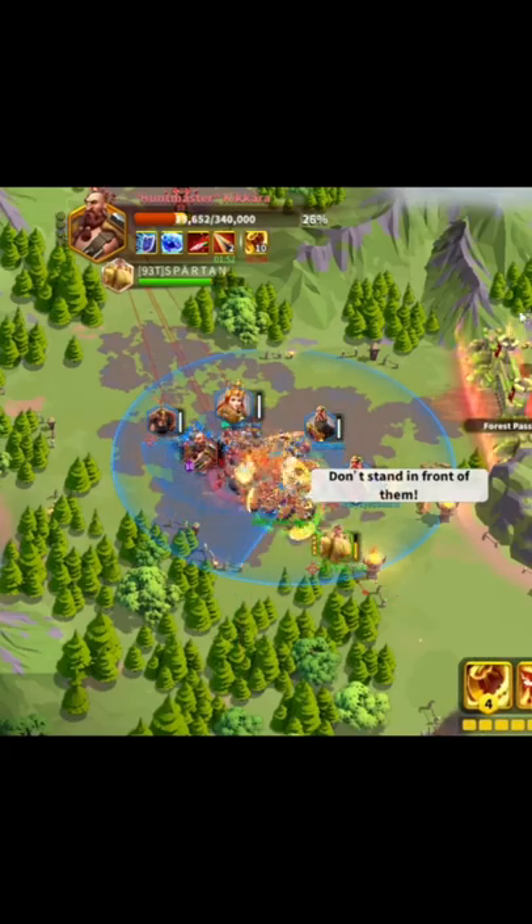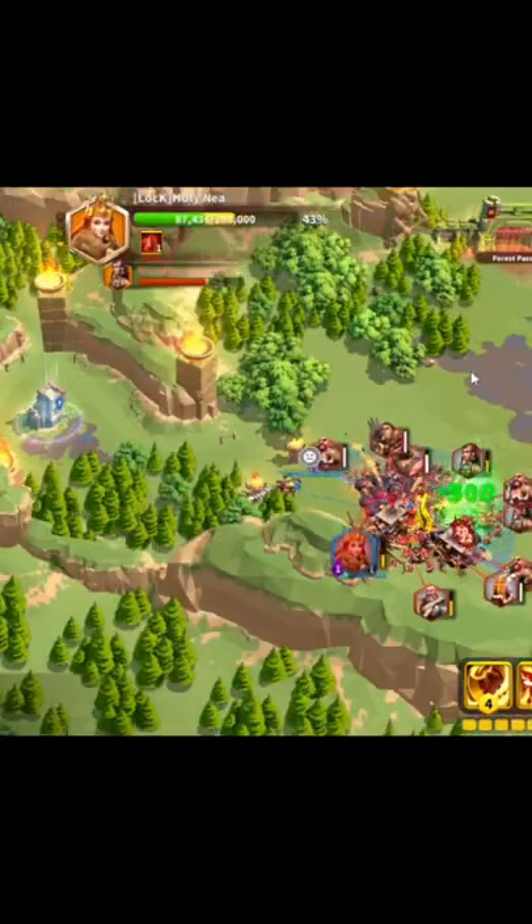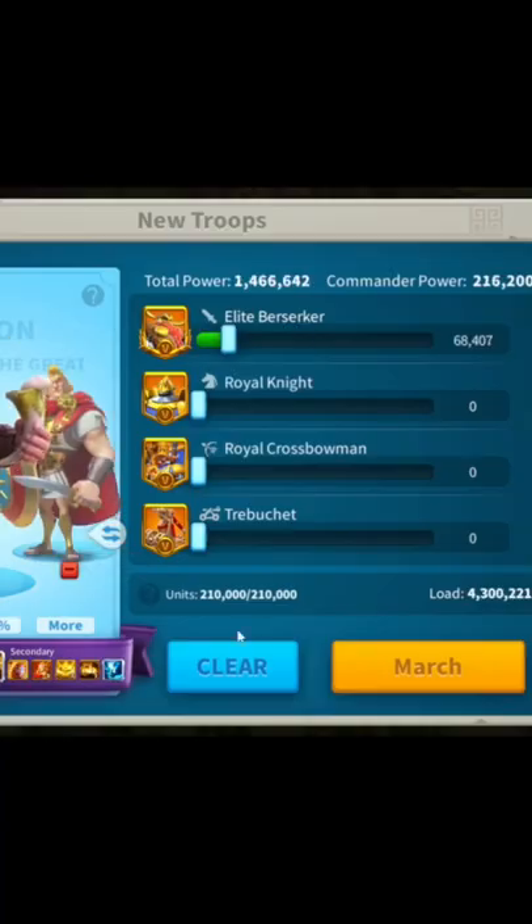Once the barbarians are gone and you spawn with your strong march, go ahead and kill the boss, then move away. Do the exact same thing for the second boss — go to the statue, kill your troops, respawn, and kill the boss.